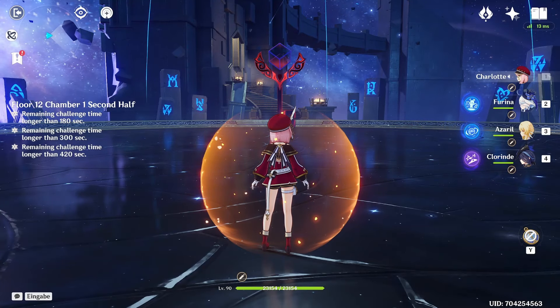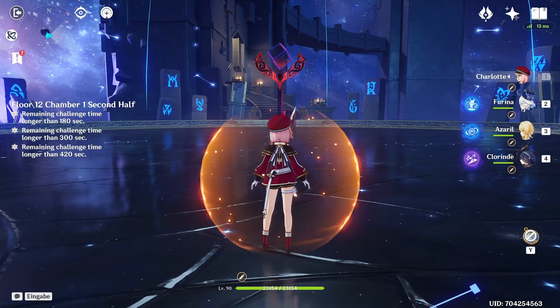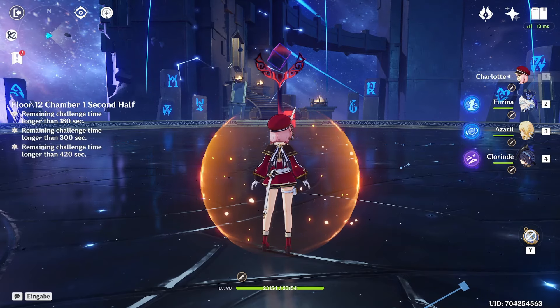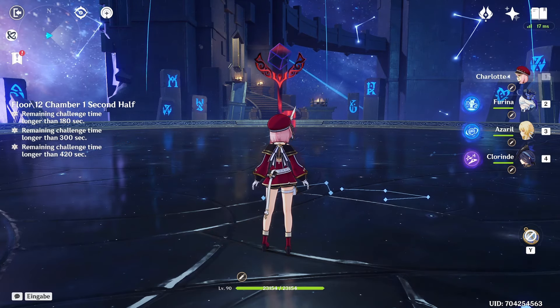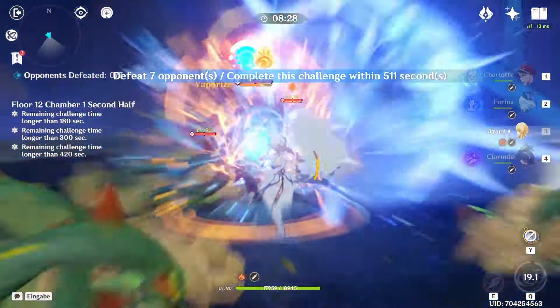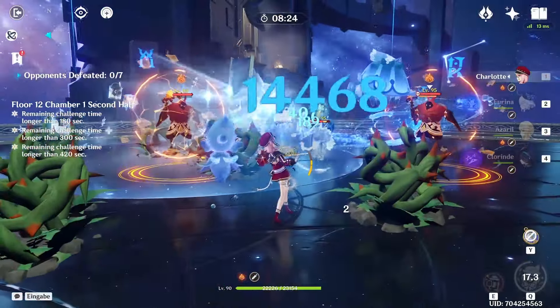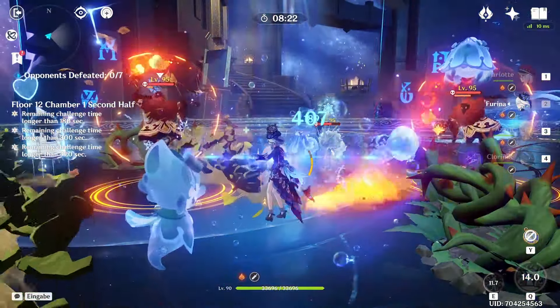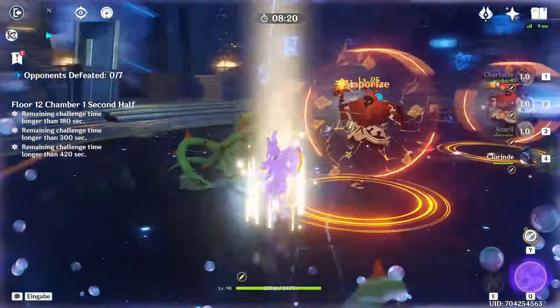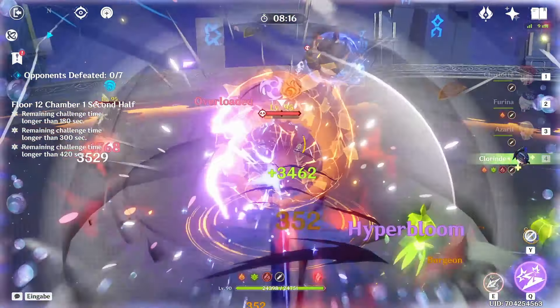The second half is probably not gonna go as well because of the Abyss Lectors. They tend to be pretty difficult to defeat in the Abyss. But I'm pretty sure we can still get two stars at least. Let's do this. I used her burst too early — I forgot to use Rina's burst first. That was a fail. Oh well, should still be fine, I hope.